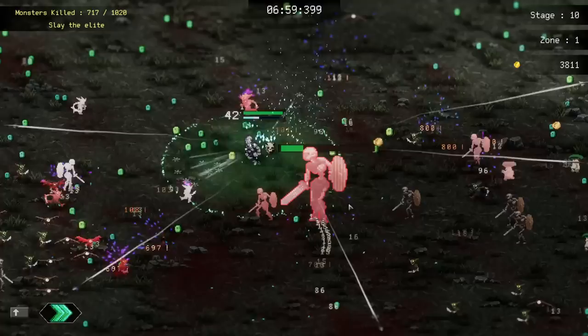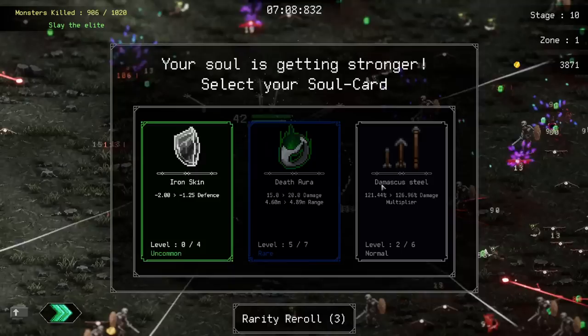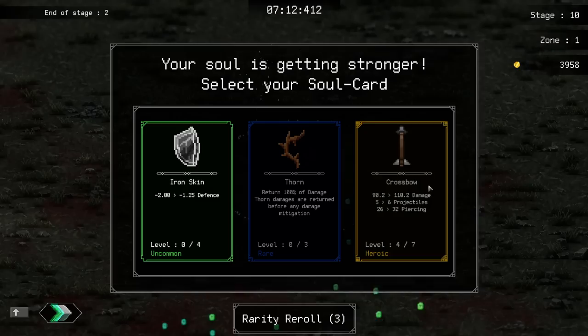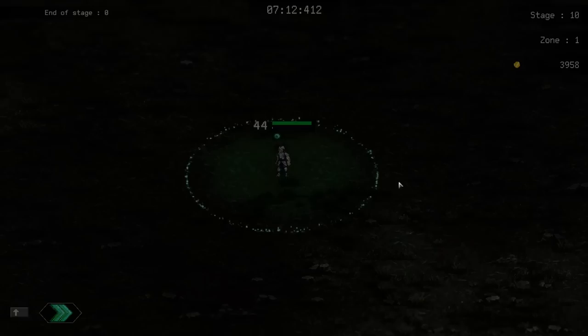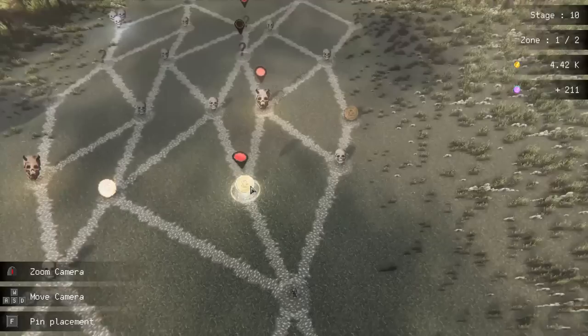We always want to get the elite first because the dev said you get more XP out of it. Let's go death ring obviously. Nice XP drop and another XP drop. Let's go crossbow - maybe the final level of crossbow. I should rarity roll it. Elites have less health - very nice. That's good for us. Damage on everything.